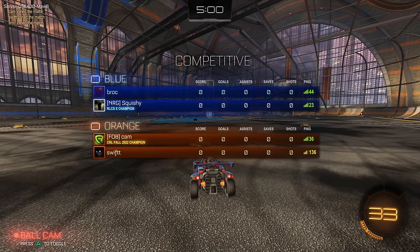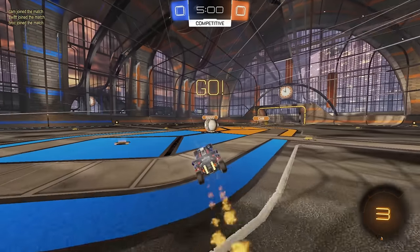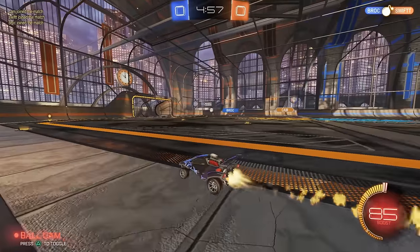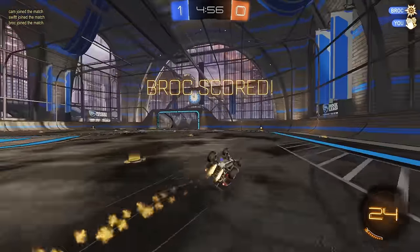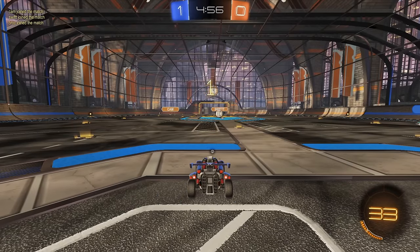Alright, we got a sweaty game off the bat. We got Cam, who's always really, really solid in twos. We have Brock on our team, and the other player is Swift. So, very, very sweaty lobby here. Good kickoff, good cheat. One of the most important things on kickoff for twos is definitely the cheat — how you choose to approach it.